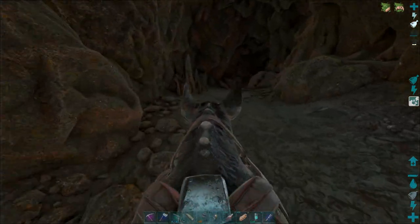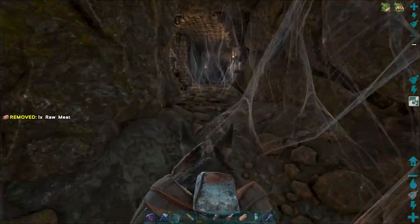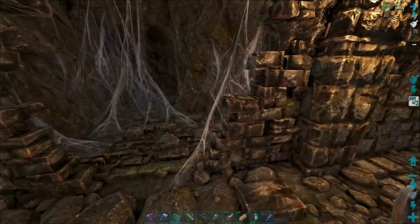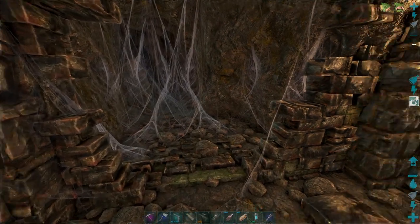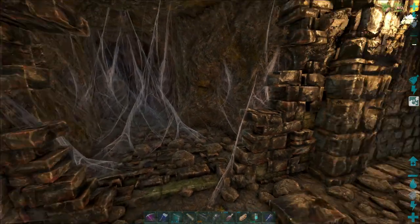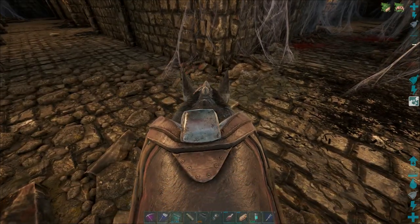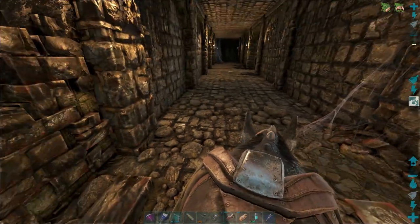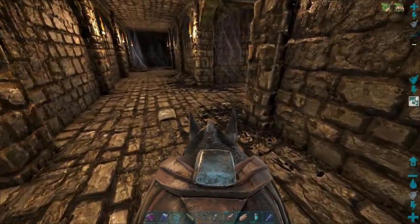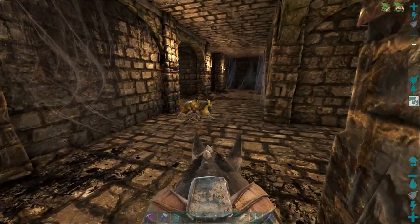We're just going to run — I have no idea where we're going. Oh, this is where we're going. So apparently those are booby traps, the little squares on the floor. That's why I wanted to bring the Ravager — that way maybe he'll take the brunt of the damage if we get hit. Dude, that's kind of creepy, he's just floating there.